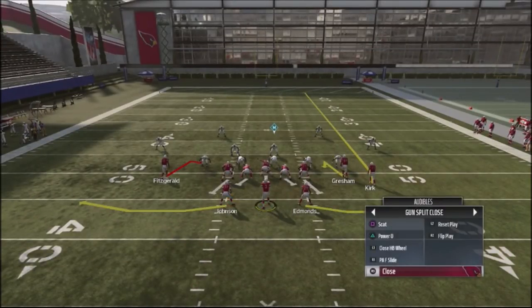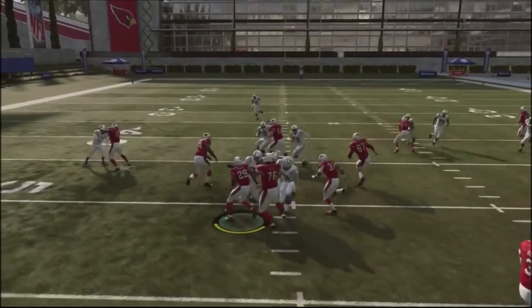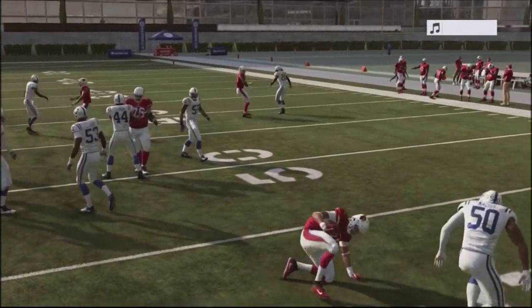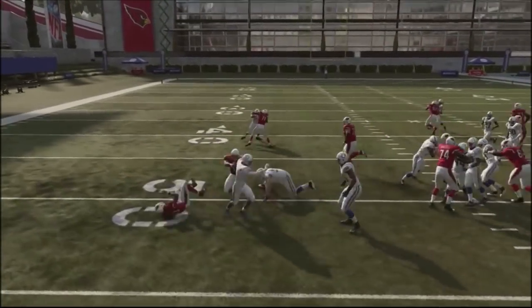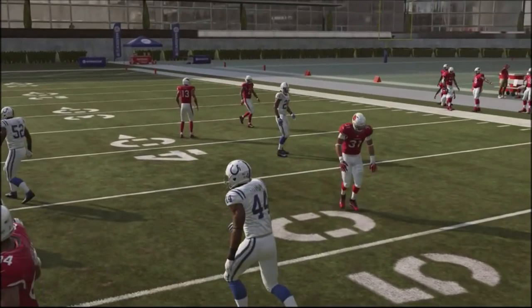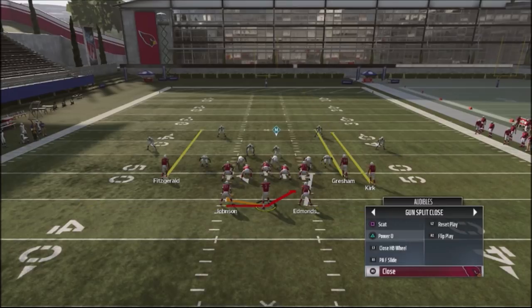What I like about the fullback inside is that you have the ability to attack your opponent with a run off to the left and also a run off to the right, giving you versatility in the running game. A lot of people like to pass out of this formation and don't necessarily run the ball. If you get the blocking, you're going to be able to take those balls to the outside or run right up the middle. The three plays I'm going to be using in this game are scat, close halfback wheel, and play action slide.